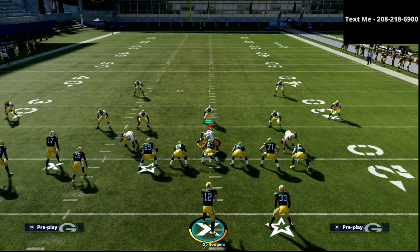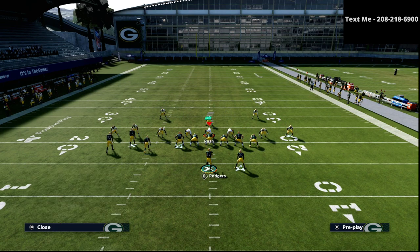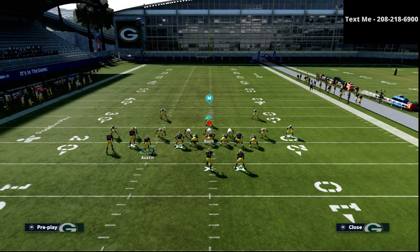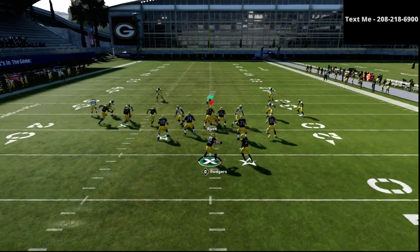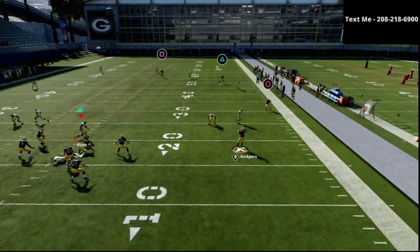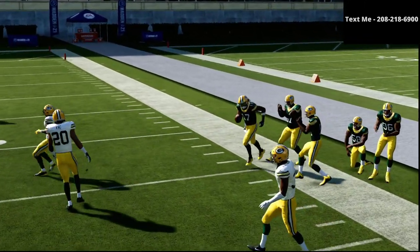One of the things we're doing a little differently in this video is we're actually putting our flat zones as our deeper zone. It's going to allow for better coverage on the play and make it a little bit tougher for us to be super consistent. But as you can see, whether it's a flat route or not, once I get to the sideline it's an easy read over the top of that zone.